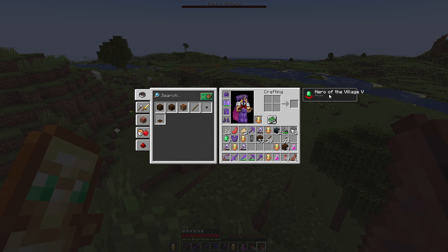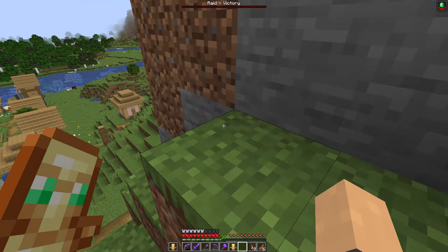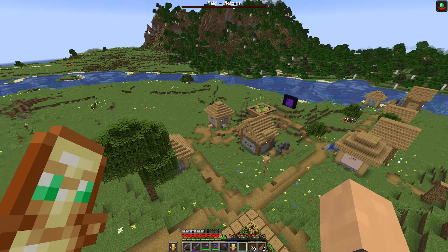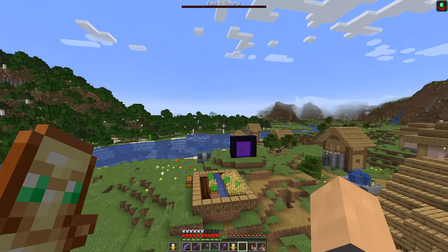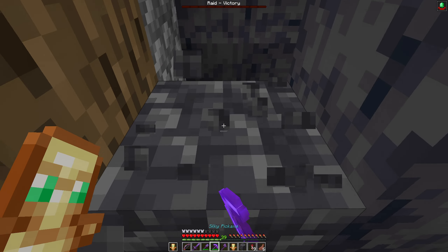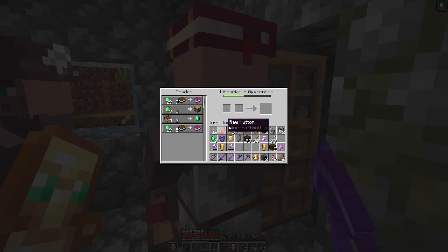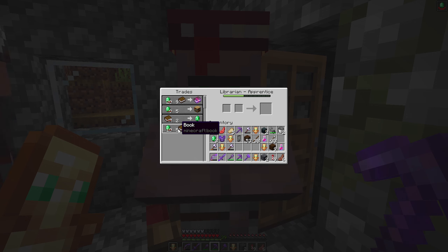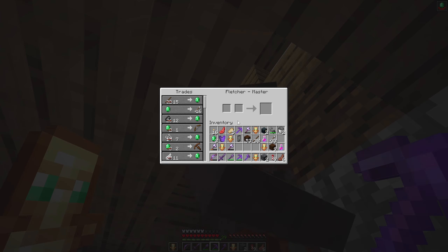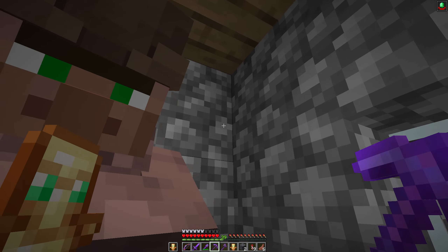That's the victory! That was quicker than I expected. Let's see what kind of discounts we're getting. In here we have our mending villager. Five emeralds for a mending book — that is a great deal. And how many sticks for an emerald? Only 15 sticks for an emerald — that is also a great deal. We should come back here with a whole bunch of wood.